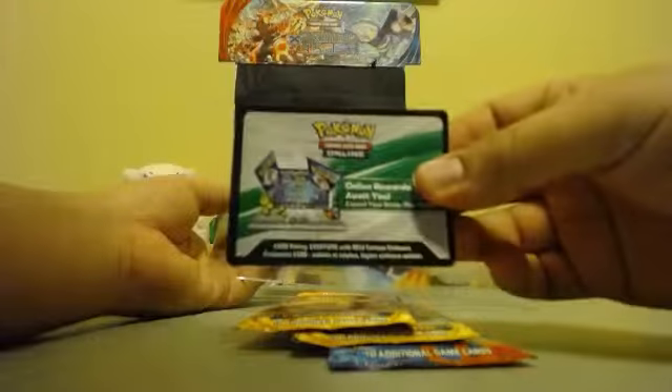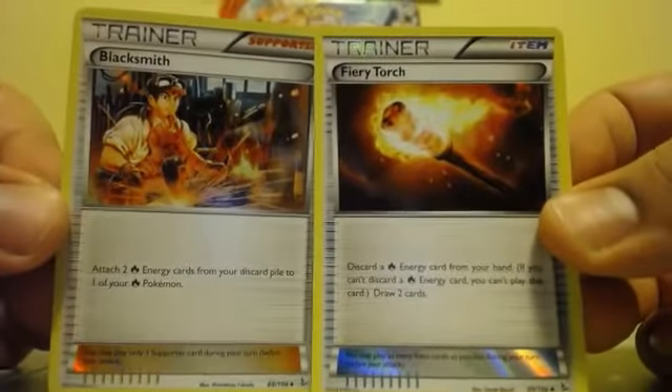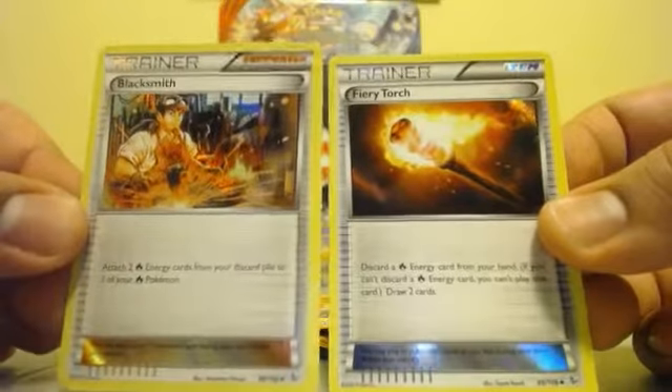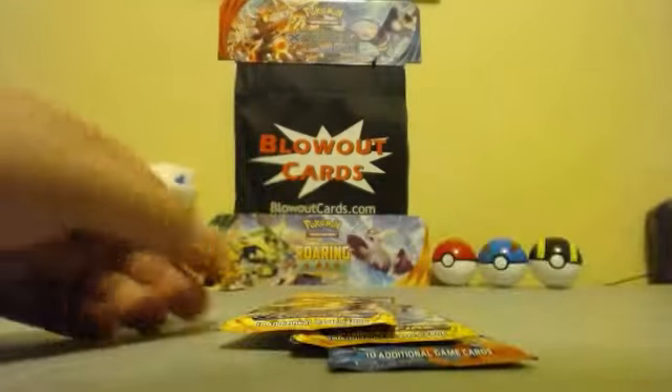You also get a Pyroar Box online code. And then two holos, which are much easier to get out — two trainers from Flash Fire: Fiery Torch and Blacksmith. The only way to get the holo version is from the Pyroar Collection Box. And three packs. It's a pretty simple box, but these are fairly cheap, so if you haven't gotten one yet, I would definitely suggest it if you want something new.